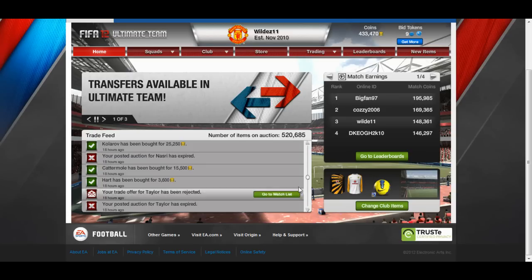Hey YouTube, Wild11HD here bringing you the first episode of my new series: FIFA 12 Ultimate Team Squad Build. Episode 1 - a gold BPL team for under 100k. Most of the teams in this series will be under 100k.